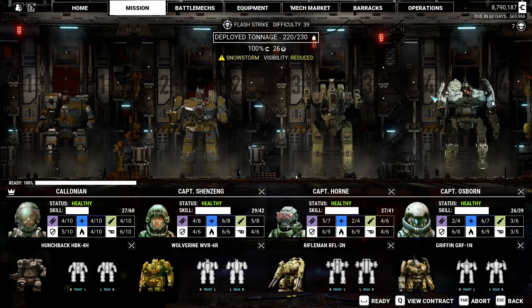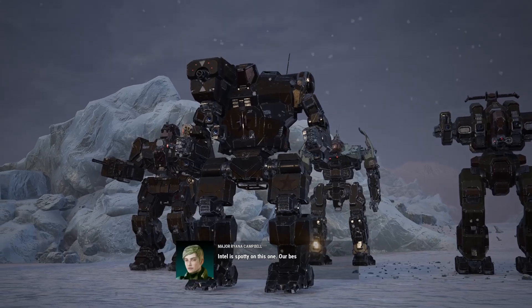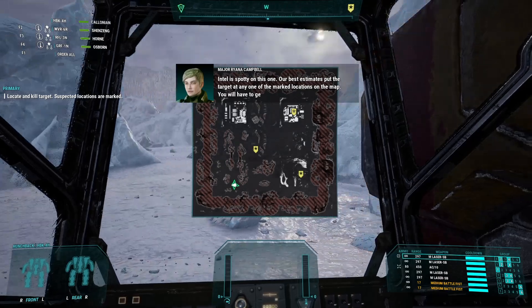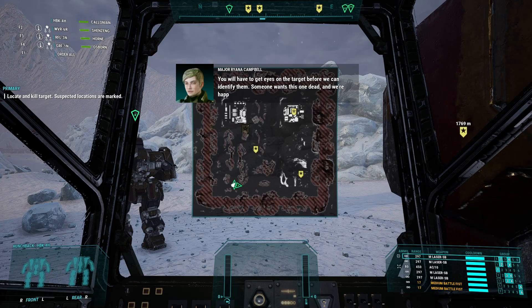Hello everyone and welcome back to Mech 45 Mercenaries. We got a targeted kill contract today — doesn't look like it should be too hard, so we're just gonna roll right into it. Intel is spotty on this one; our best estimates put the target at any one of the marked locations on the map. You'll have to get eyes on the target before we can identify them. Someone wants this one dead and we're happy to oblige.